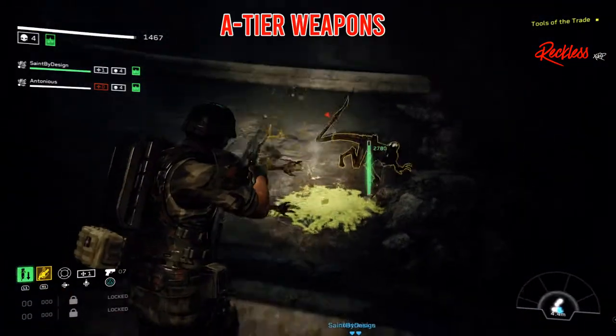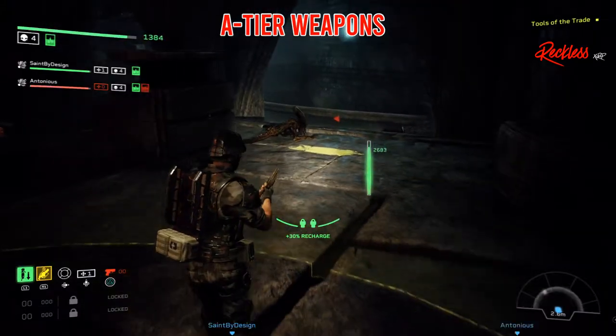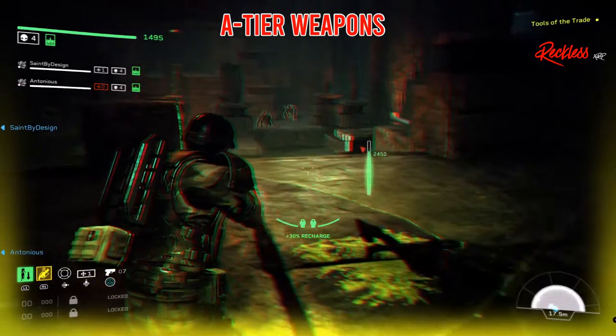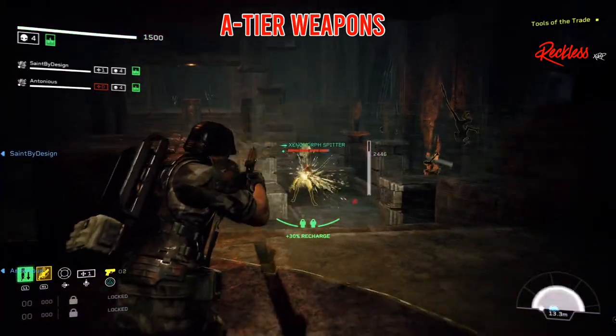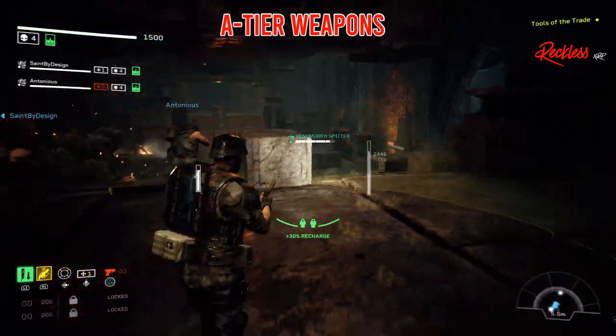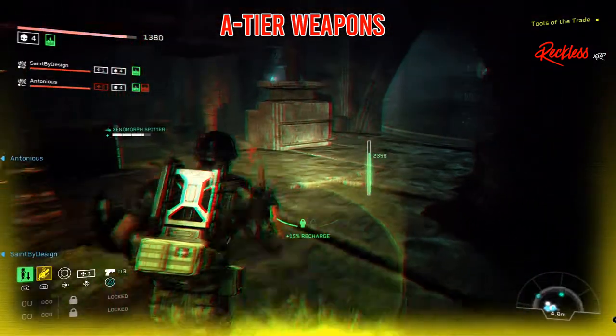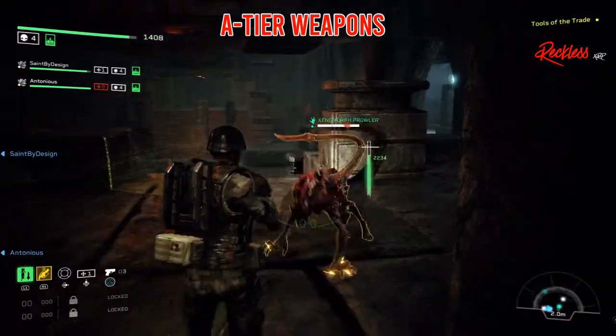Let's go ahead and go over all of the A tier weapons. The A tier weapons are not the best weapons to use, but they are definitely a good alternative if you do not want to use one of the S tiers. These weapons are still better than the B and C tier weapons, and are a very good option if you want to mix things up.